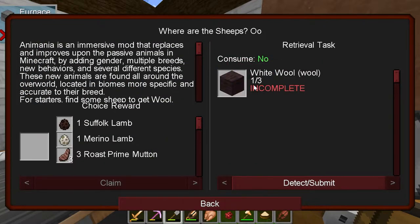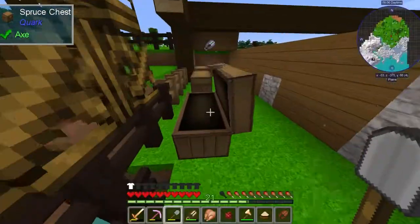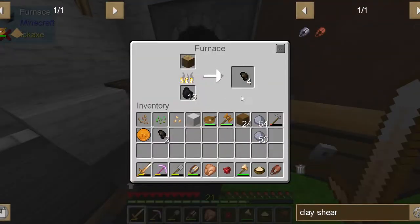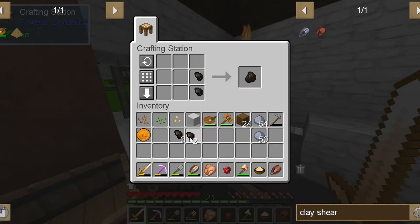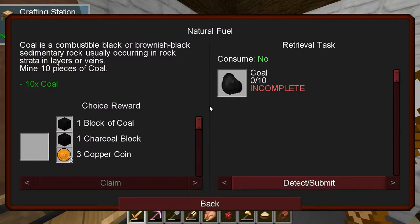Animania is an immersive mod that replaces and improves upon the passive animals in Minecraft by adding gender, multiple breeds, new behaviors, and several different species. These new animals are found all around the world in biomes more specific and accurate to their breed. For starters, find some sheep to get wool. Do I have wool? Can I just cheat this quest? I have nothing. I think I just need to spend like four hours one day gathering resources.